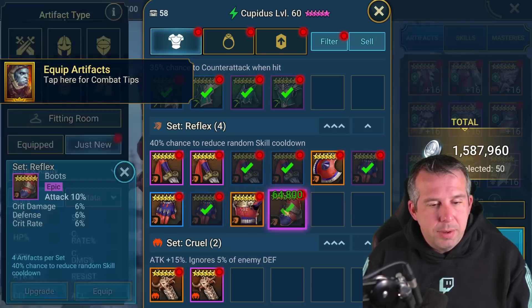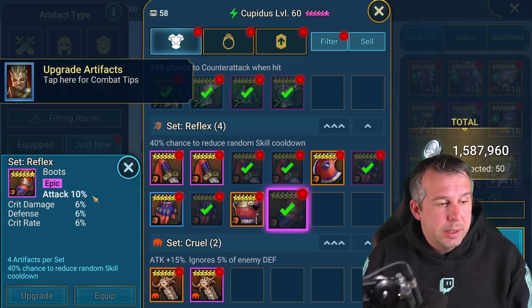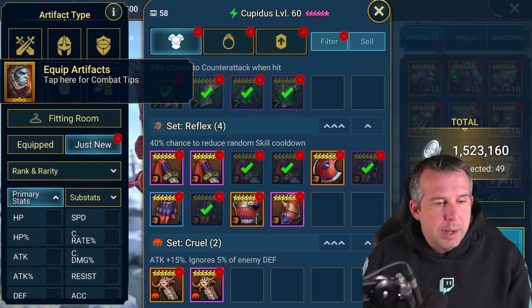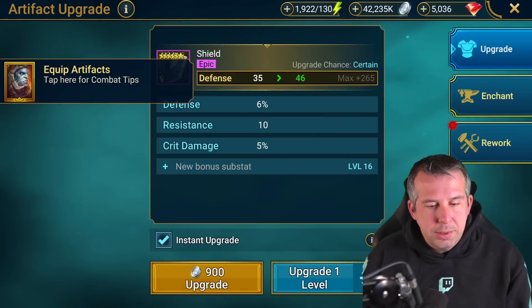I'm going to look at my account and see what I've got in HP percent. This one is potentially godlike - attack percent with crit rate and crit damage - for someone like Royal Guard, Coldhart, or Septimus, anyone who scales through attack percent doing enemy max HP damage. You've got a chance to get multiple crit rate and crit damage rolls, so these could be great boots.